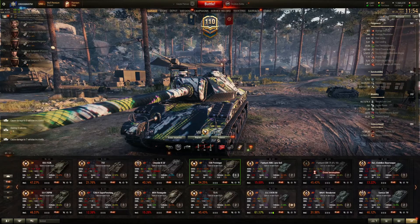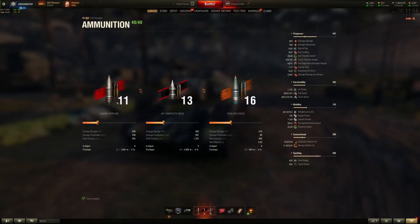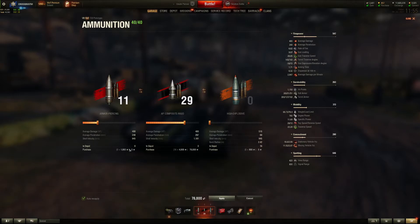Once you click on battle and go into battle, you first have to set up your ammunition. You've got different types: armor-piercing (AP), APCR, and high explosives. By moving the sliders here you can put however many you want on the vehicle — you're only given a certain number of rounds and it's up to you how you split them. These are your premium shells which cost 4,800 credits each, so every time you fire one, 4,800 credits comes off. Compared to your standard round at 1,060 credits — that's quite a difference.